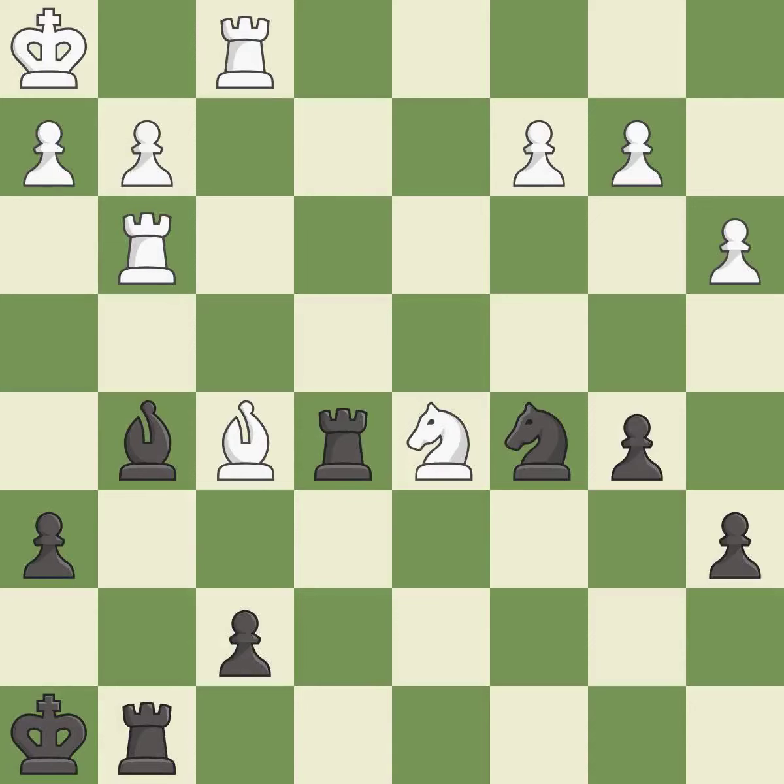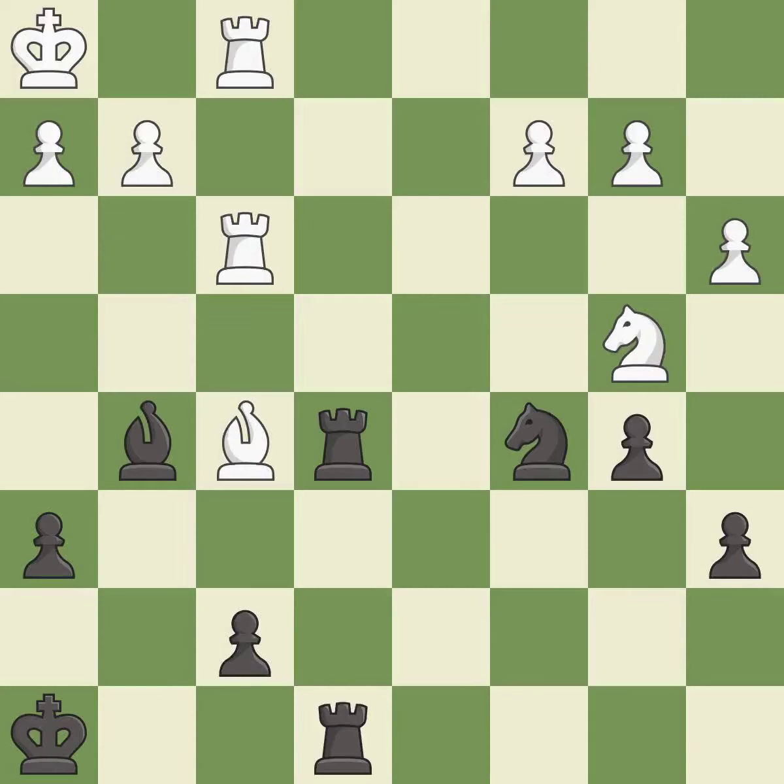This ignores an opportunity to threaten winning a rook — it is an inaccuracy. This ignores a better way to move a knight to safety — it is an inaccuracy. The rooks are coordinated and powerfully doubled on the file. This threatens to win a bishop — it is best. This doubles the rooks onto a single file, which allows them to team up to create threats. This stops the opponent from being able to win a bishop — it is best. This ignores an opportunity to activate a rook by getting it to the 7th rank — it is a mistake. This allows the opponent to challenge the opposing rook for the open file — it is a mistake. This maintains the balance in material with a good trade — it is best.